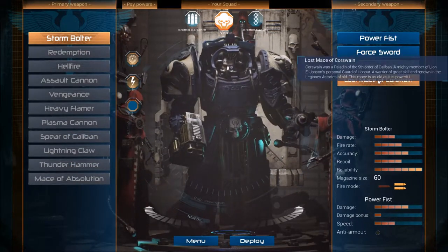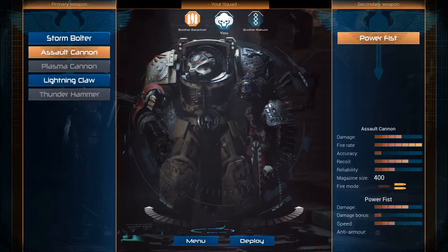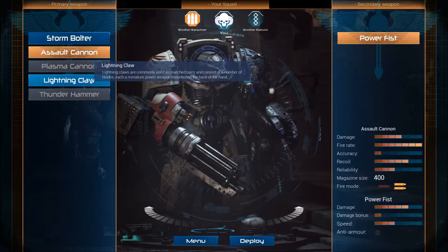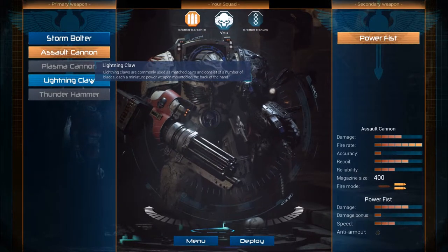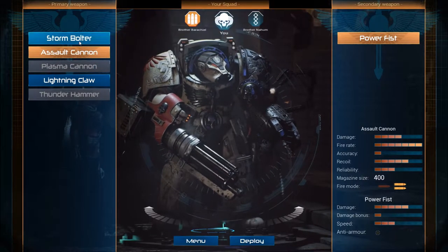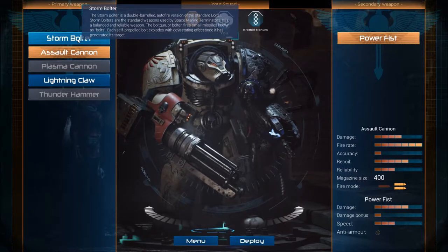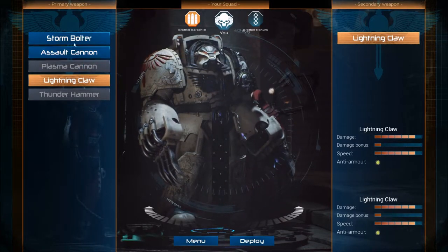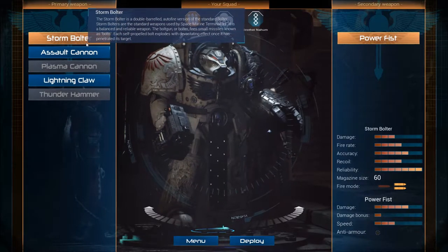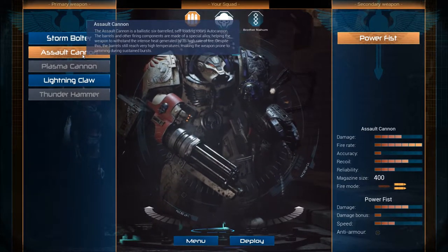All right, I do like the game so far. I don't think there's anything we need to do here — oh, we can fix up our squad, we can change up our squad. What's the Lightning Claw? It's commonly used as matched pairs and consists of a number of blades — each a miniature power weapon mounted on the back of the hand. I don't know if I really want him with an Assault Cannon even though it's really awesome. I'd rather him just be better at shooting. Lightning Claw — that could be useful, but then all he would have is the Power Fist. We'll leave him as an assault guy.